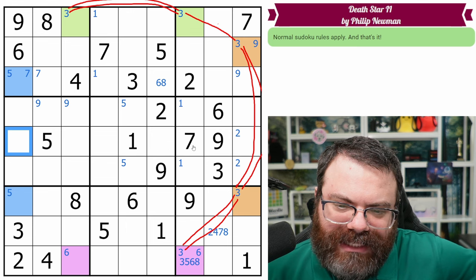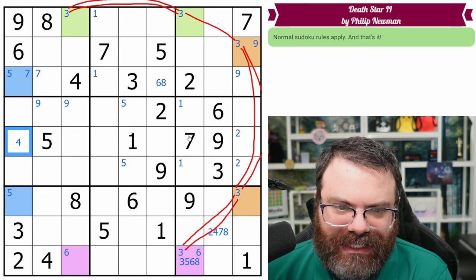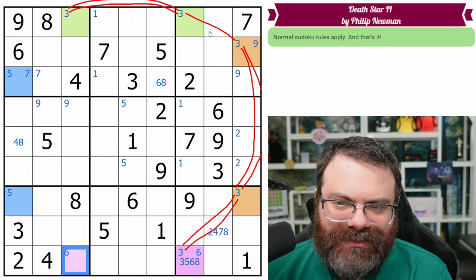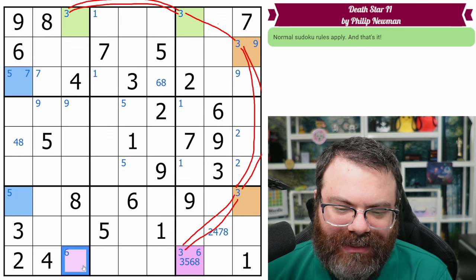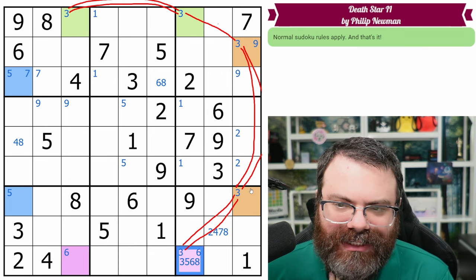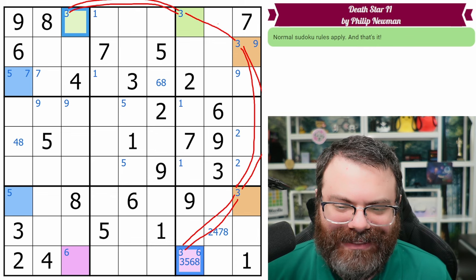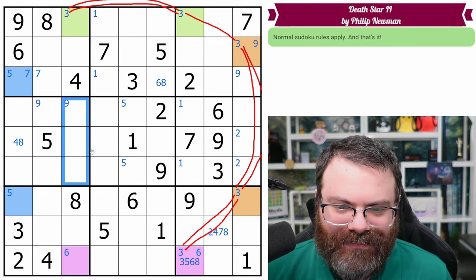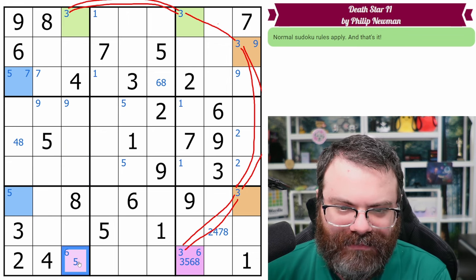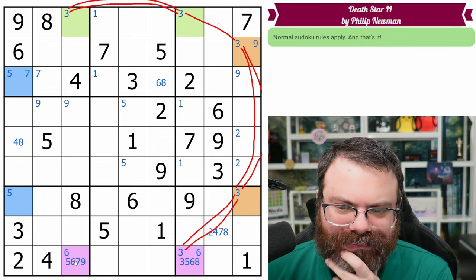I noticed this column needs a one, a seven, and a five. So what is this cell? It's not one, two, three — could be four, not five, six, seven, could be eight, not nine. I should pencil this cell to see, because this whole time I've been trying to eliminate three from it, but it can't be three anyway. So obviously we're targeting something else. I think maybe our wing starts elsewhere — but this is not a strong link on threes. What can this cell be? It could be five, six, seven, or nine. It does have a bi-local six on it.